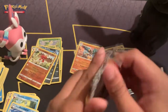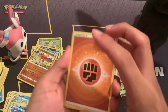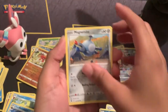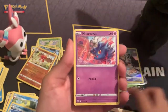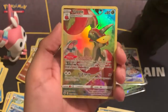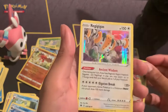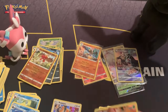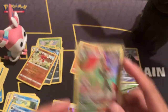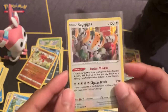And here we go — our last pack of the day! One, two, three, four. Fighting energy, Switch Cart, Hisuian Overqwil, Magnemite, Ralts, Sneasel, Misdreavus, Bronzong. And another Trainer Gallery card: Flapple! I really like that card. And do we get another banger? We do — holo rare Rhyperior! Let's get both into sleeves. Very very nice.